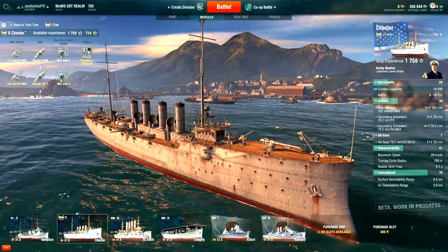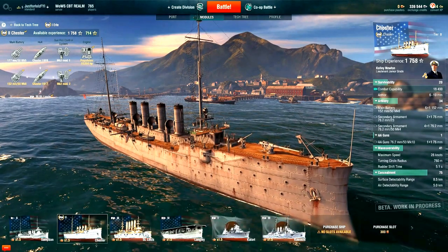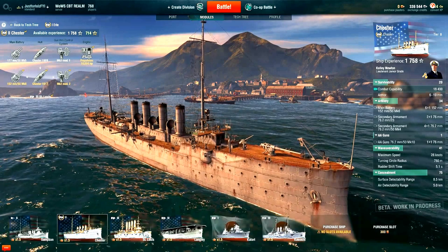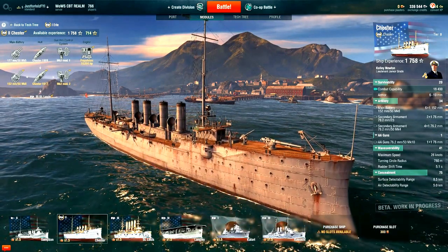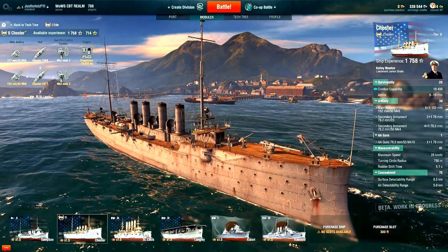Hey guys! Today we will continue our World of Warships video series with looking at another member of the American cruiser family, the USS Chester. Although being at Tier 2 in the game, the Chester was in fact the first light cruiser built for the US Navy, and it did serve in real life well before the Tier 1 Erie.